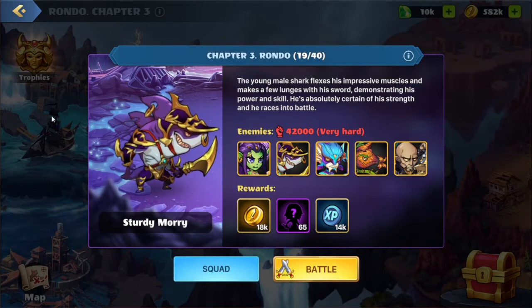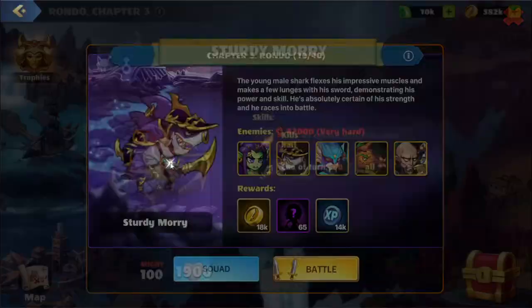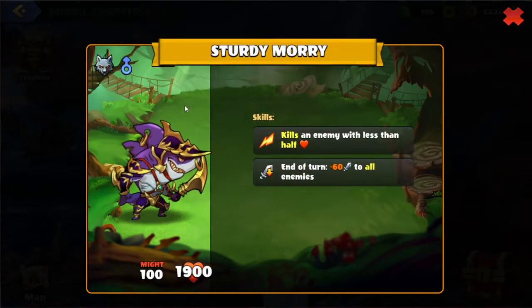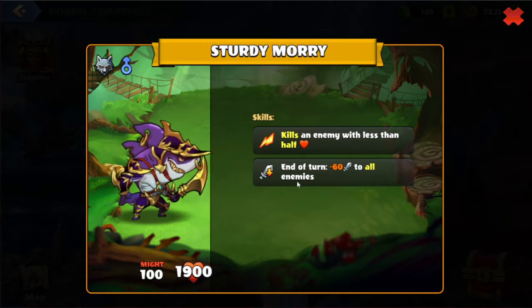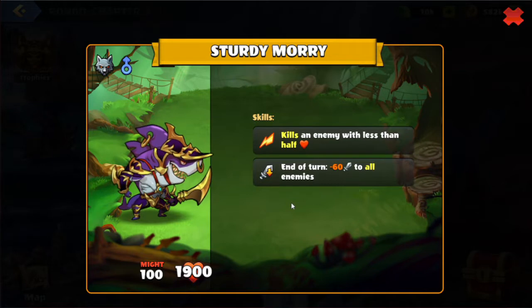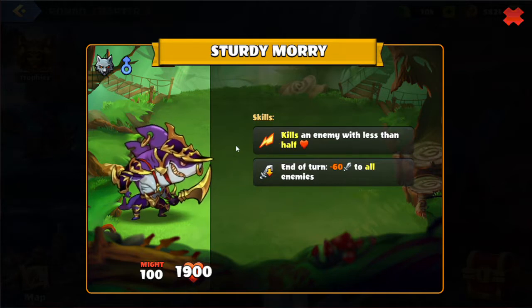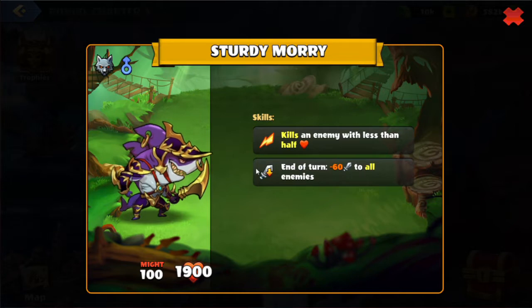Currently we are on this battle here — Sturdy Mori. Let's take a look at his skills. He kills an enemy with less than half their health, and at the end of the turn, they will take negative attack to all enemies. So we want to make sure our heroes don't have less than half their health — we'll need something like heal or mental shield. And we're going to have negative attack to our heroes, so we want heroes that can either get an attack boost or have immunity.